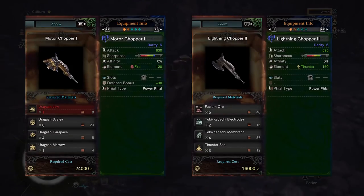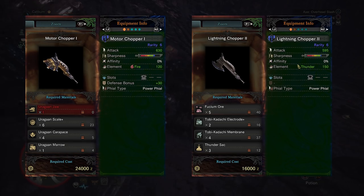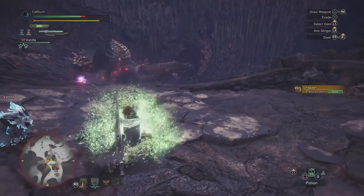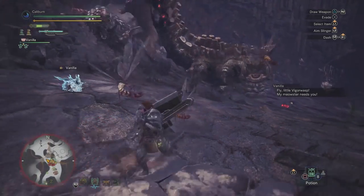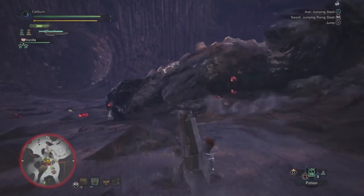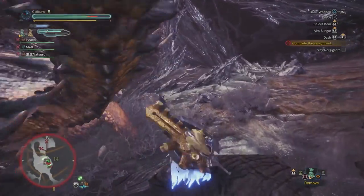These weapons will both be comparable. They both have the extremely desirable Power Phial. The Motor Chopper 1 has 35 more raw damage, a good chunk more blue sharpness with 120 Fire damage versus the Thunder damage on the Lightning Chopper 2, with plus 30 defense as a nice little bonus. Fire damage is less desirable than Thunder, but it will be alright versus Nergigante and later Val Hazak. It is significantly harder to build as you'll need to hunt at least one Uragaan versus simply mining in the Elder's Recess and hunting more Tobi-Kadachi.